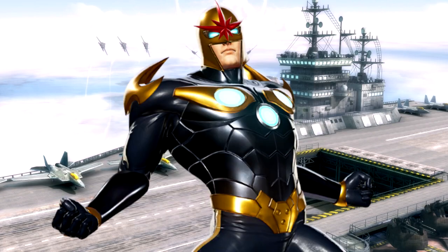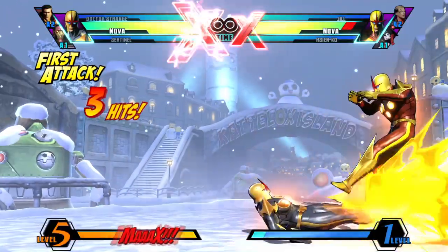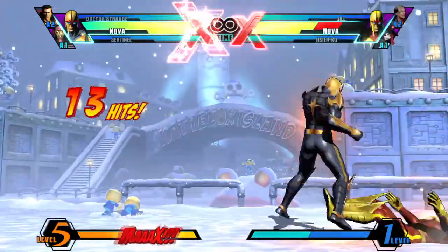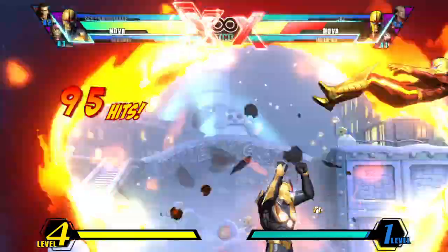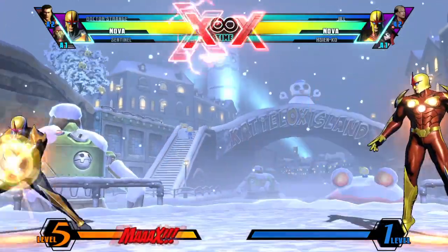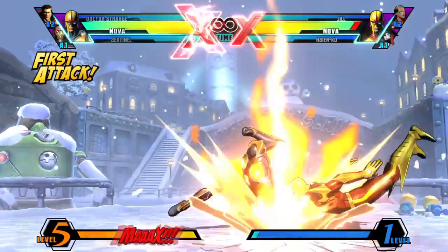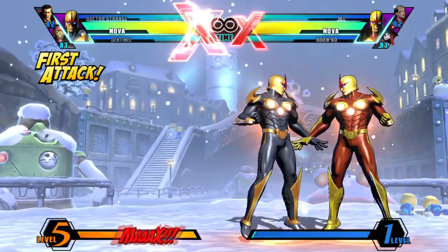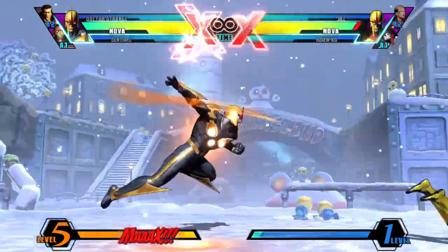Number 2: Nova. Nova is a top-tier character that I would consider low effort, high reward. He's one of the best characters in the game at opening up your opponent's defense, considering all the resources he has at his disposal. He's got a far-reaching low with his crouching medium and Centurion Rush Light, an instant overhead with his forward H or by jumping and dashing down with his jumping light, and a convertible throw for literally any situation.